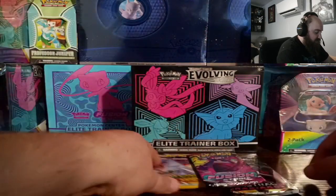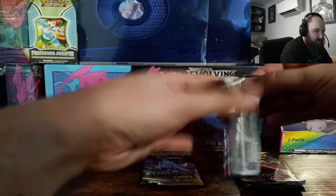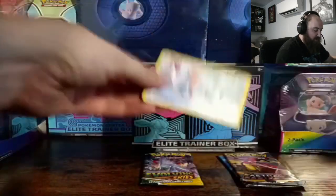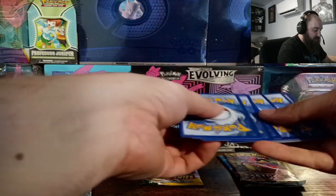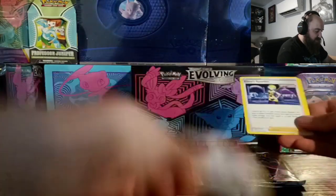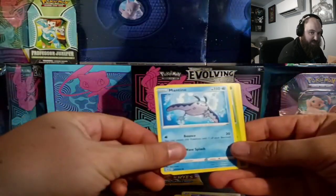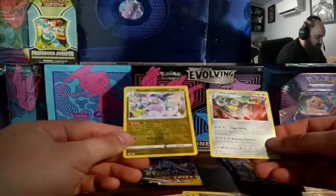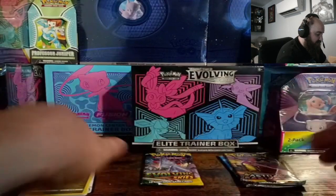Evolving Skies I'm gonna save for last. I think Fusion Strike has the lowest value so we'll go ahead and take a look at that. The rare should be right in the back. We got fire energy, Fusion Strike energy, sparkle, Dreadnought Skarmory, Jynx, Mantyke, Grubbin, Rotom, a foil Goodra, and a foil Melmetal. No hits in that pack.